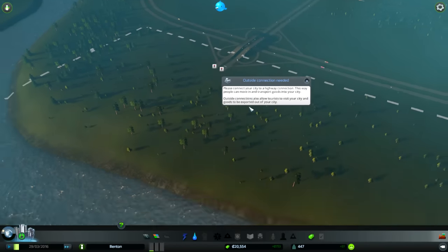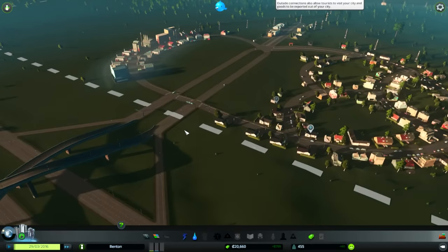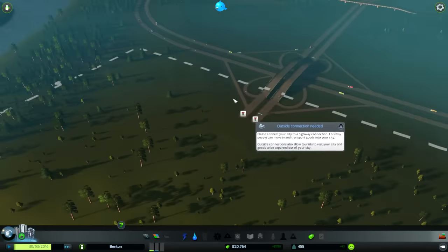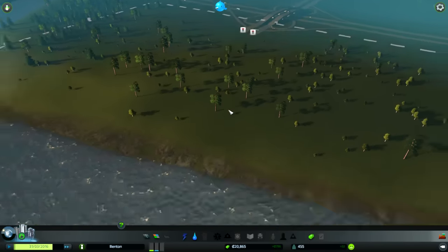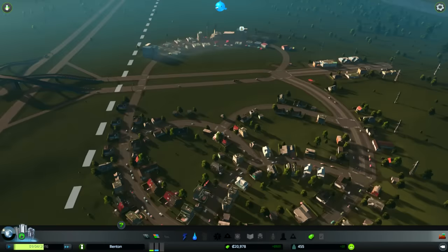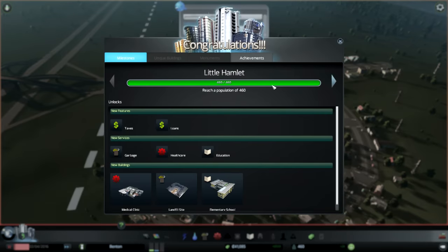Outside connection needed - it's connected over here. Why is this prompting me on this side? Do I need to connect to both? That seems like a lot of road expense. Maybe it's just because I zoomed over there that it binged. Because I have definitely got a connection. Congratulations - I'm a little hamlet here. Benton milestone.